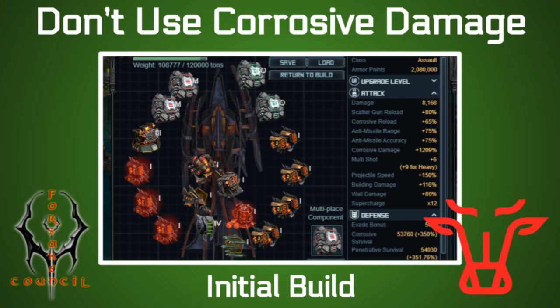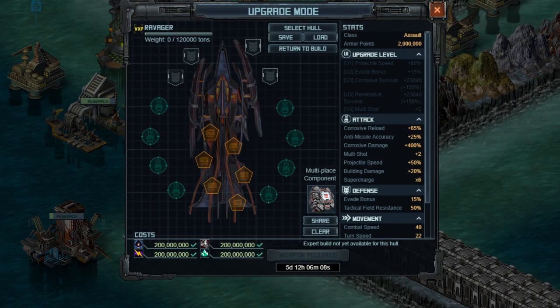I wanted to call this video 'Top 3 Ravager Build Mistakes You're Going to Make,' but it felt a little bit clickbait. This is my initial impressions of the Ravager, some explanation of the stats, and some really important mistakes that I think most people are going to make with these builds.